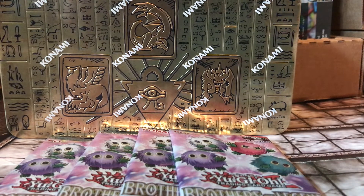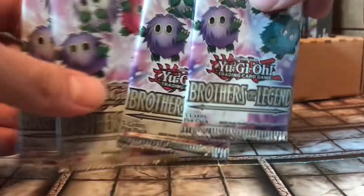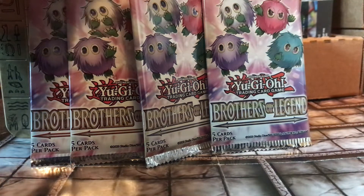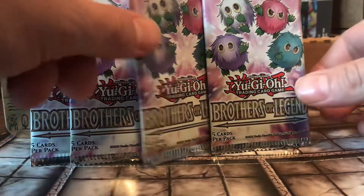So let's get into it. Today I'm opening my second tin of the Feral Gods, and I got four packs of Brothers of Legend to open as well. With the Brothers of Legend, we're looking for Red-Eyes Dark Dragoon and Starlight Rare, Number 17 Leviathan Dragon Starlight Rare, as well as Forbidden Droplet, Magician's Souls, and Nabooru in Secret Rare. So let's see what we can pull.